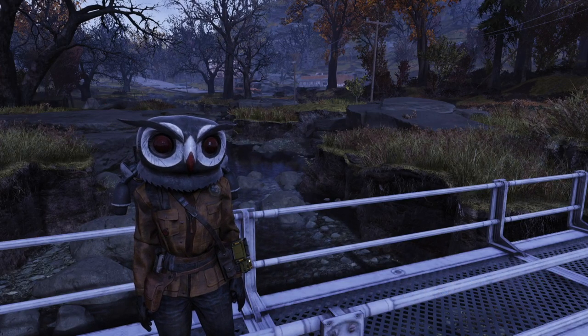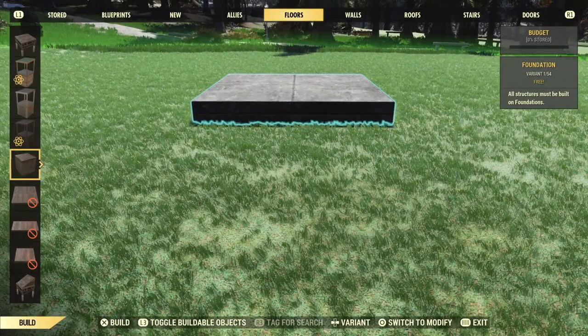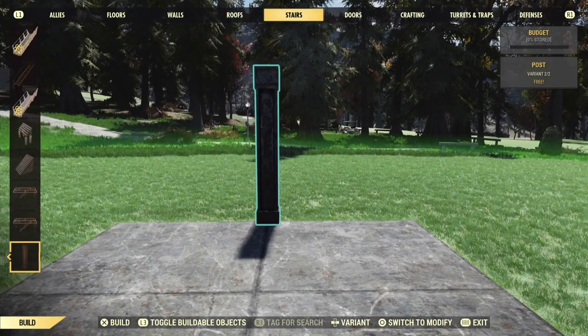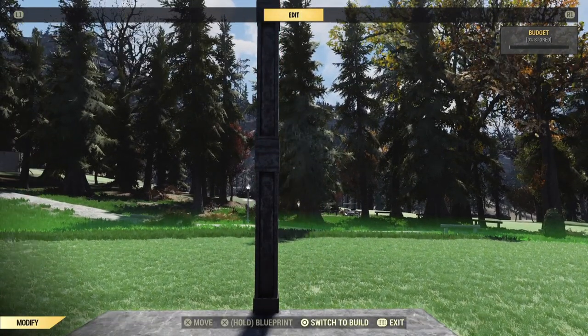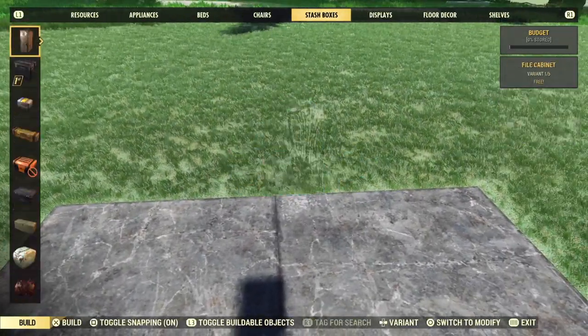So now that we've covered the important stuff, let's take a look at this magical blueprint. First off, we actually have to make the thing. So put down a foundation because everything has to start with a foundation. Snap two of these short columns from the stairs category onto the foundation, one on top of the other like this, and then remove the bottom one.